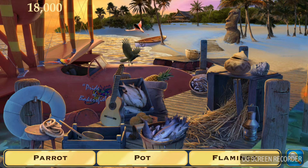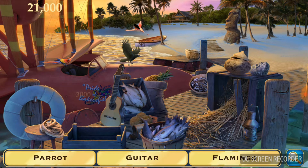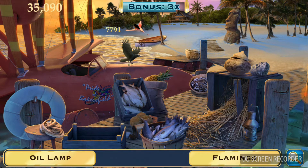When you click the wrong object, the game will give you a sign that you are wrong — a red sign, which means you're wrong. There's a guitar here. Sometimes it's hard because the color of the object is similar to the background.